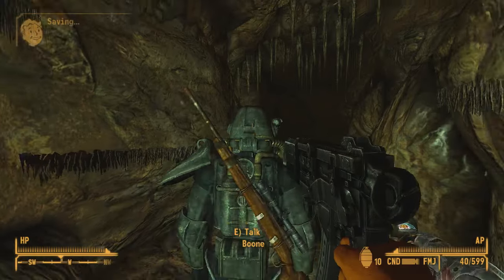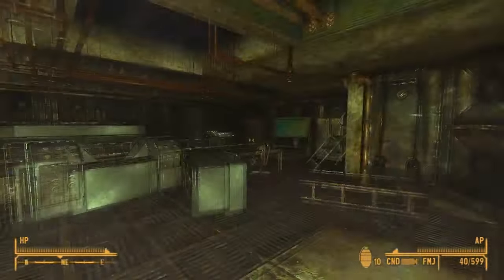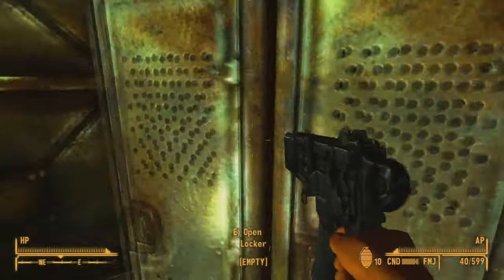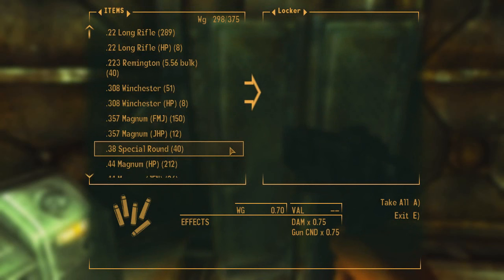Then just go through this door here and we are basically done already. In this locker will be the HEPA cartridges that you will need to complete the quest.